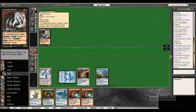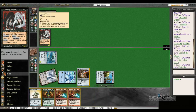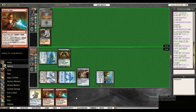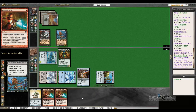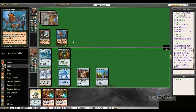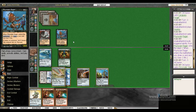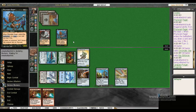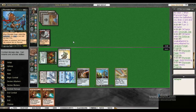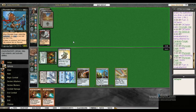He's got Coombage Witches, and I've got two Galvanic Blasts. He clearly shows that we're up against Mono Black Control again. Swinging with the team — Frogmite trades with the Rager, and he goes to 15.